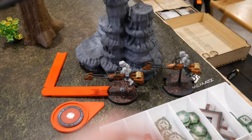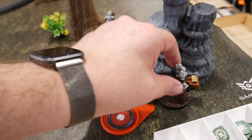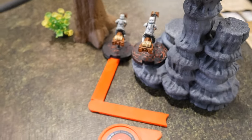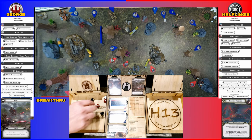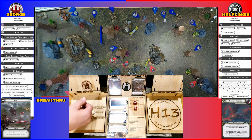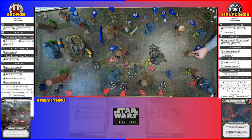I drew the speeder bikes. They are going to take their compulsory move, putting them here. Then they will take an aim and shoot at the rebels hiding behind the tree. I've got a crit and a hit. Just one. One lives. If I hadn't had cover, you would have had to make two saves.